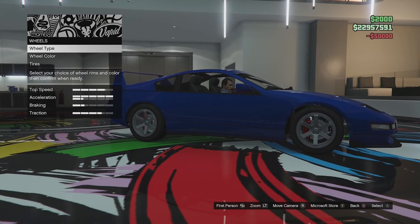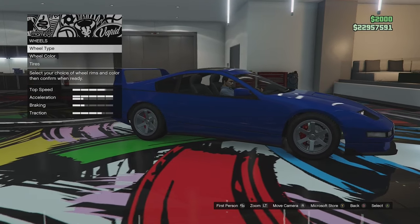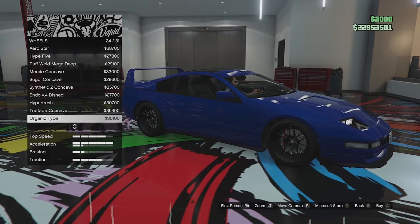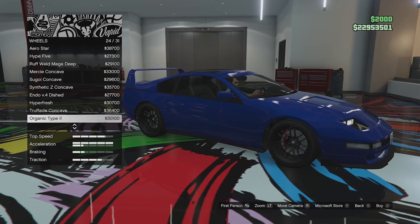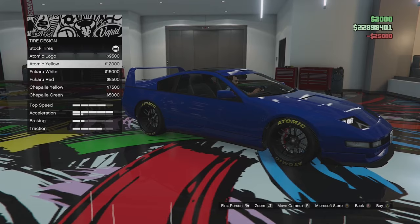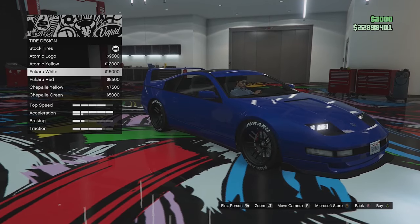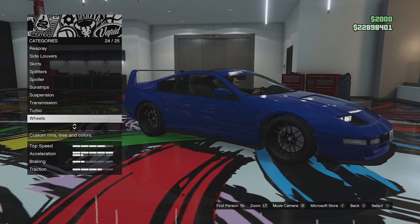Wheel options: we have standard six-spoke Japanese-style wheels. I'll find some better suited wheels. I've gone for the Organic Type 2 in the street category — they look quite cool. We'll add bulletproof tires. Tire lettering like the Ficaru option didn't look quite right, so we'll skip that.